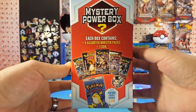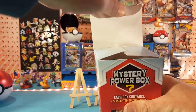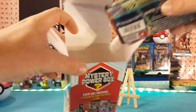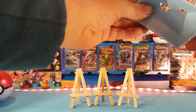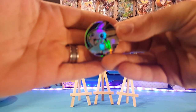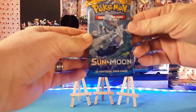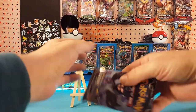We've seen other channels opening these, but why not take it all in. Inside we have two, three, four, five packs — nothing else inside this box, just five packs. The coin got stuck in between the packs. It did say one coin included as well — there we go, Pikachu coin. And we have a Breakthrough, Sun and Moon, Steam Siege, Shining Legends, and the final pack is an Ultra Prism.